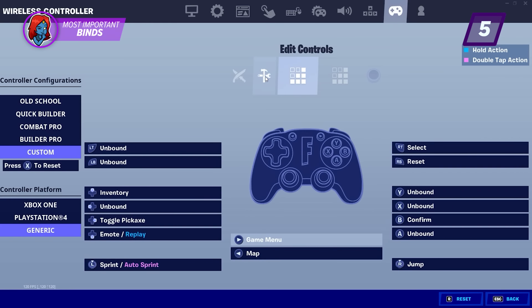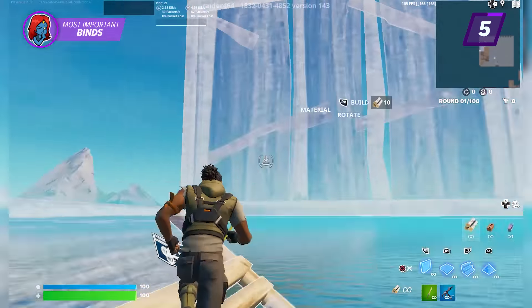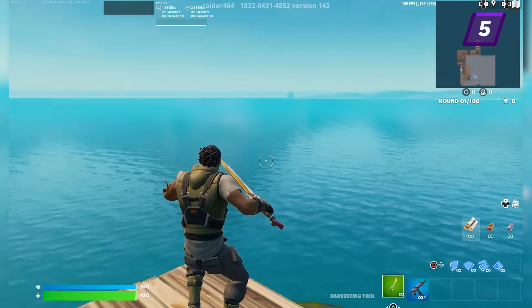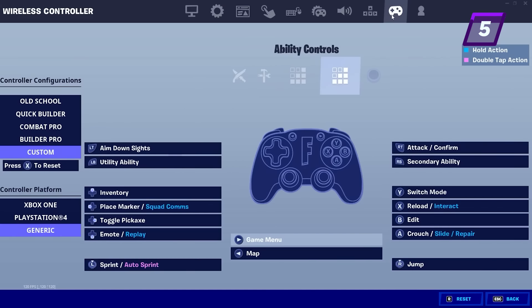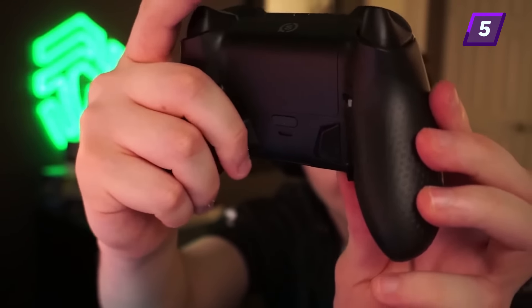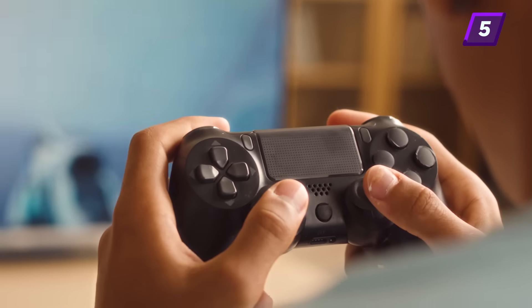Having the most optimal binds on controller is a huge part of being a great player. Optimal binds means you have binds that you can press without having to take your thumbs off your thumbsticks, allowing every move you do to be fluid — especially in high-pressure situations. If you have to take your thumb off your thumbstick to press your face buttons, you cannot look around while jumping or when you switch mode, which could cost you the fight. The best way to have optimal settings in Fortnite is to use a controller with paddles or to play with a claw grip. Paddles allow you to bind the most important actions to the back of the controller, while claw grip allows you to press face buttons with your pointer finger while your thumb never leaves a thumbstick.